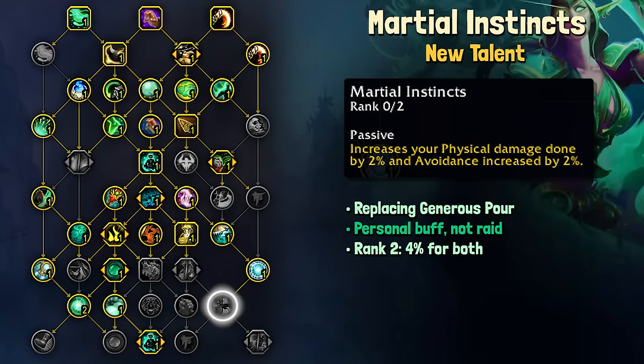Martial Instincts also increases avoidance by 2% and 4% for rank 2. This is the replacement for Generous Pour, but again it is a personal buff and no longer a raid buff, so Monk is not going to be losing that avoidance, but the aura for the raid to gain avoidance no longer exists.